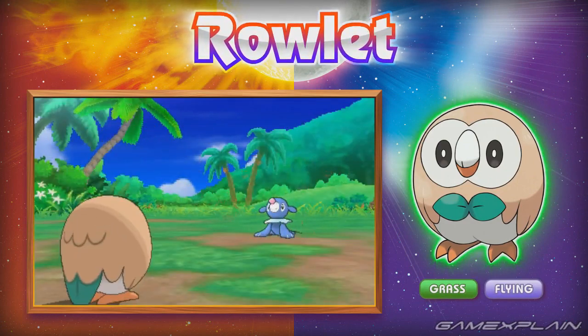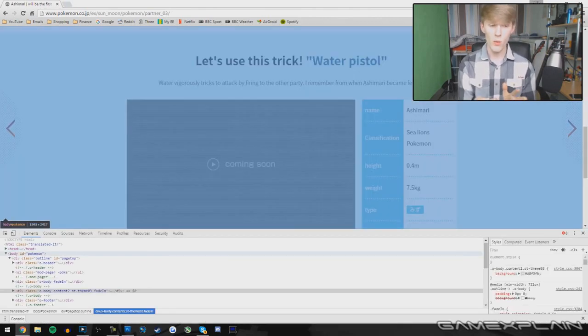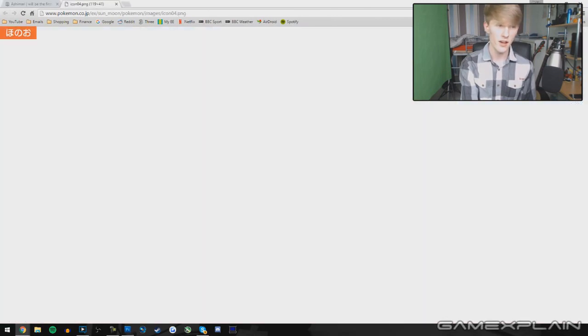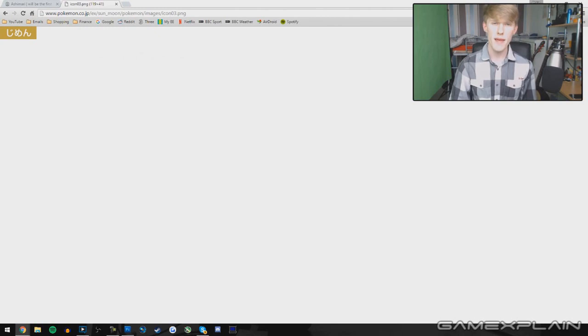The biggest revelation of the starters was brought to our attention by many different people. A YouTube video by P.D. Winall, which we'll link in the description, has been circling around. In it, he believes to have discovered the secondary typing for Litten and Popplio. By going to the Japanese website and looking at its sources, it's possible to discover picture files for ground and fighting types. Their labeling makes it clear that Litten's final evolution would be fire and ground while Popplio would be water and fighting. While this is not a guarantee at all, it is excellent evidence, negating our idea that Litten would be fire and dark while Popplio is water and ice. But only time will tell if he is correct.